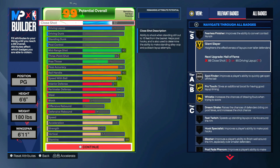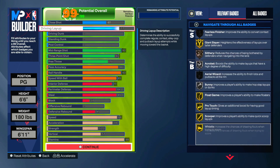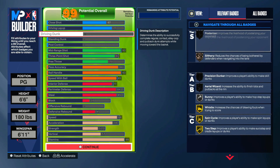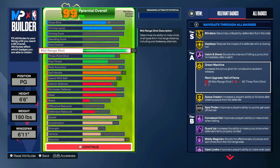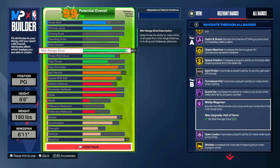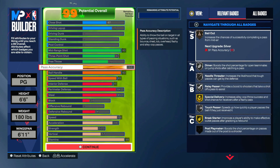Badges: you get Giant Slayer Gold, Spot Finder Silver. I don't think people really use Protest, but if you do you get Gold. You get Gold Whistle, Gold Scooper, Gold Flow Game, Hall of Fame Catch and Shoot, Gold Dead Eye, Gold Blinders, Gold Green Machine, Gold Space Creator Hall of Fame, Guard Up Hall of Fame, Midi Hall of Fame, Open Looks Hall of Fame, Comeback Kid — you get a lot of shooting badges.